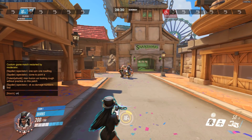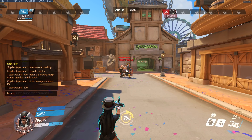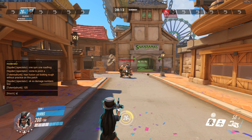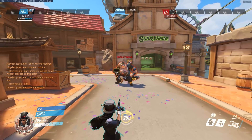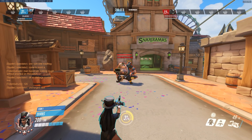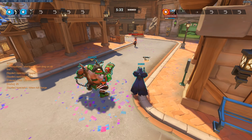Continuing on with her Photon Projector right-click alternate fire: it no longer pierces targets, it now explodes on contact, its projectile speed has been greatly increased, and the charge-up speed has also been increased. The base damage for just firing it off is 10 impact damage and 10 explosion damage, and the fully charged shot will do 60 impact damage and 60 explosive damage.